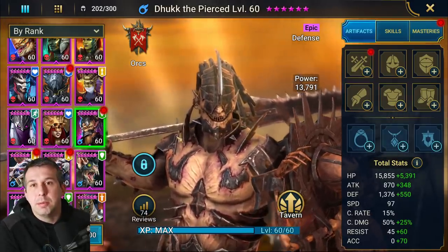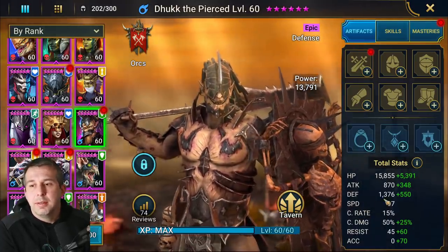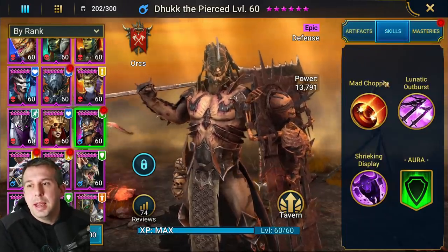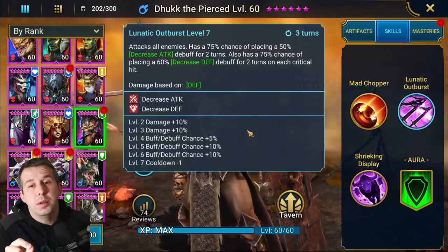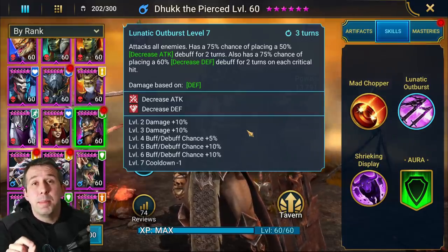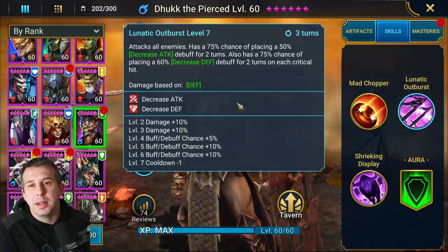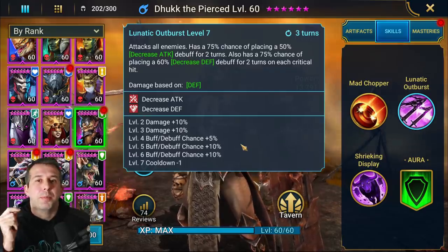Duck the Pierced is this video's spotlight. Why was I so excited about this guy? Firstly, he's defense-based - defense-based champions are a lot easier to keep alive. Secondly, he's basically got a Stagnite-style A2: decrease attack and defense. Stagnite's known for being one of the best epics in the game - top five I'd say. Duck is going to be in the same sort of camp if his kit works to the same sort of quality.